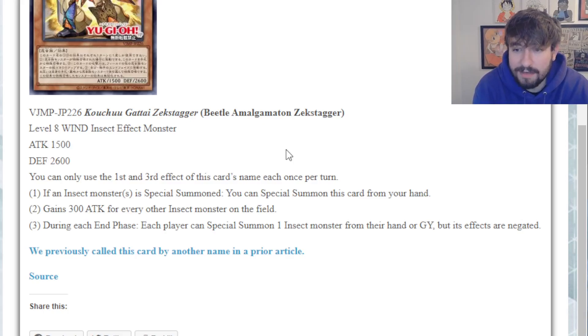Second effect: gains 300 attack for every other insect monster on the field. That's not too crazy. Most scenarios he's only going to be gaining maybe 900, which still doesn't get that big - only up to 2400 at most. He starts at 1500, which is pretty small, but he could get to over 2000 fairly easily. The third effect: during each end phase, each player can special summon one insect monster from their hand or graveyard, but its effects are negated. The negated part makes it pretty tough.